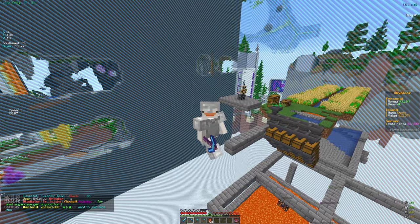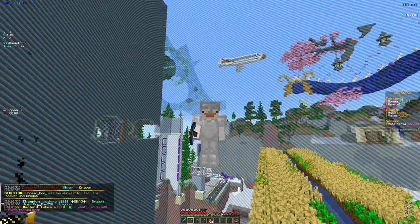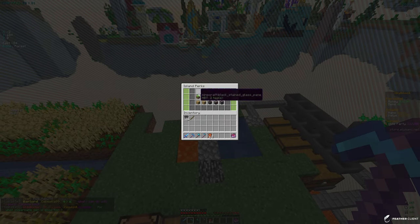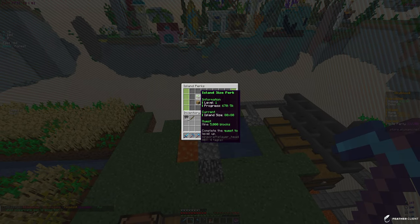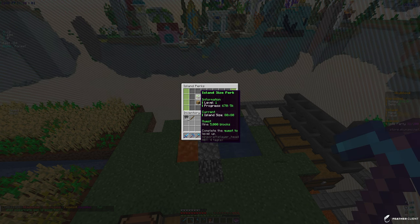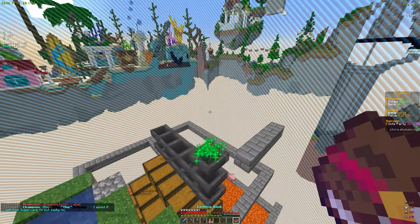To expand our island, we go into /is perks and into the island size perk. We need to mine 5k blocks to increase the current size. Right now it's 80 by 80, and once we mine 5k blocks it will increase the level to a higher island size, which can be very helpful for future farms.